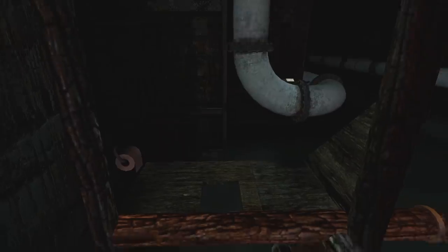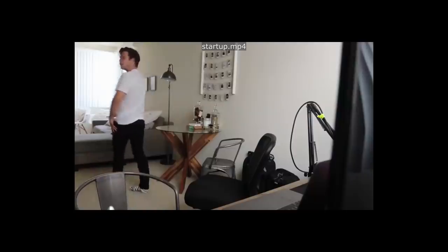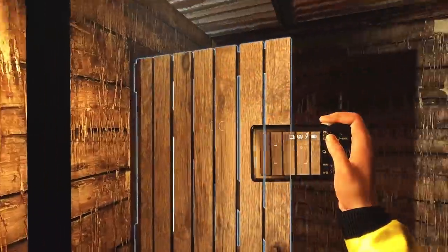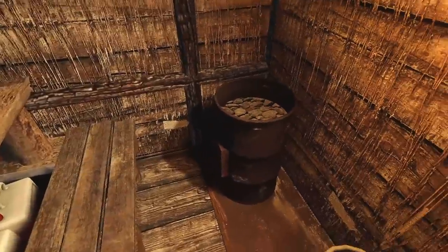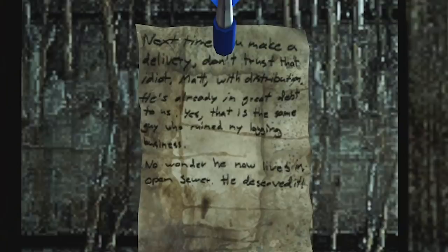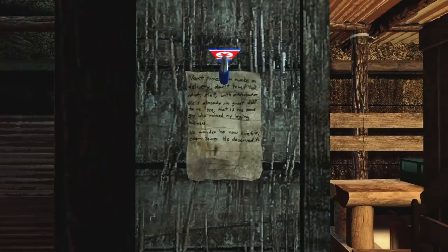Let's say you decide to have a Taco Bell for lunch. What is going on with these walls? It looks like they made a sauna — I think they made a sauna. Let's read this: 'Next time you make a delivery, don't trust that idiot Matt.' You dicks! That is the same guy that ruined my logging business. No wonder he now lives in an open sewer. He deserved it.